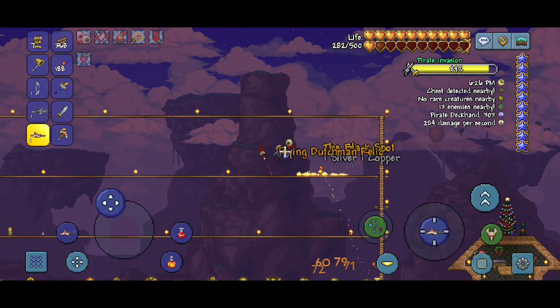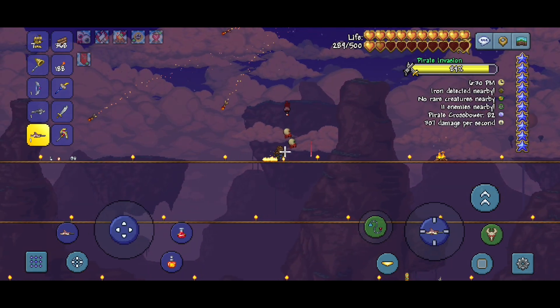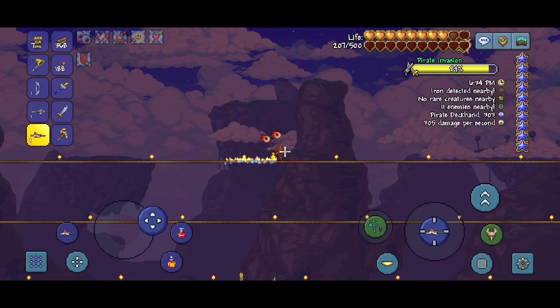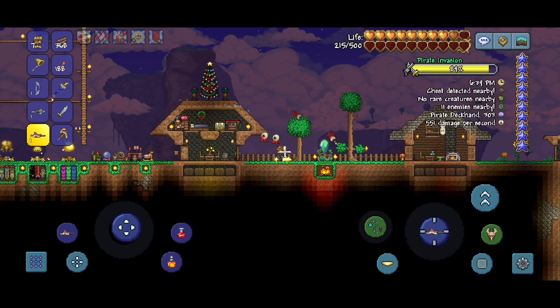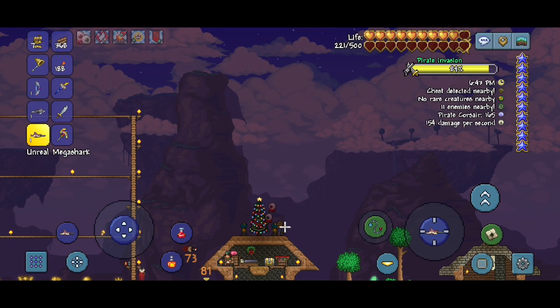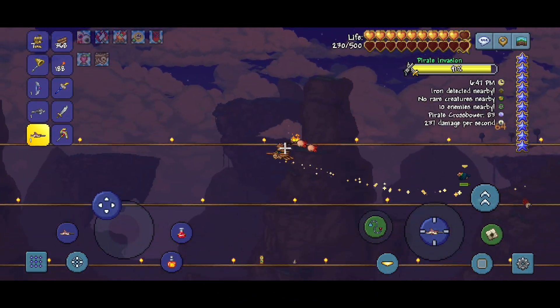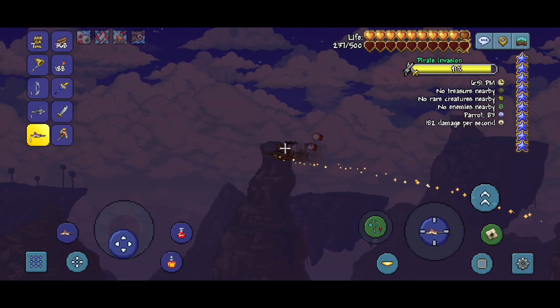Wait — did it drop? Is that it? Oh, it did drop! I did not expect the sprite to look like that. But yes, we did finally get it — I just didn't know at first. That took a lot longer than I wanted it to. Yeah, it is a one in four drop chance, but there we go. Look how fast it is — infinite flight, it's gonna be very useful.